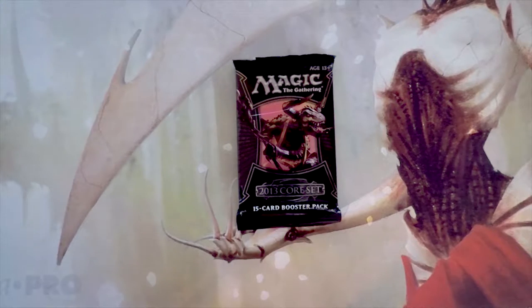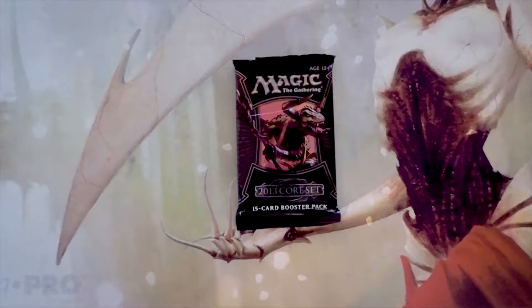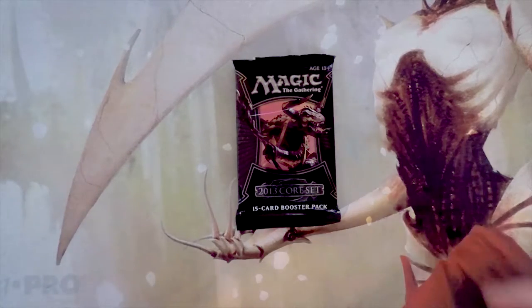Welcome to the next episode of the Crack a Pack series. Today we're opening a pack of 2013 core set. Not tons of awesome stuff in terms of value, but we do have a Chromsa's Memorial sitting at the top at around $26. We have a ton of planeswalkers — the best one right now is Liliana of the Dark Realms. We also have Sublime Angel and Vampire Nocturnus sitting at nine dollars, so quite a number of decent cards.